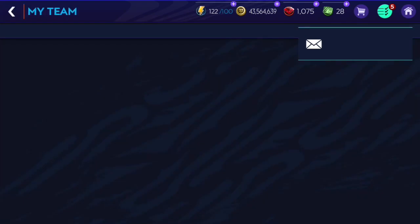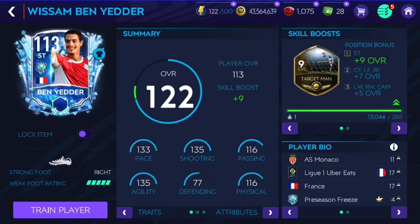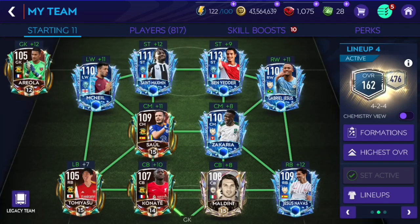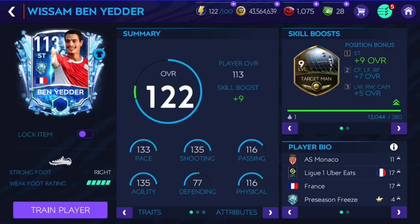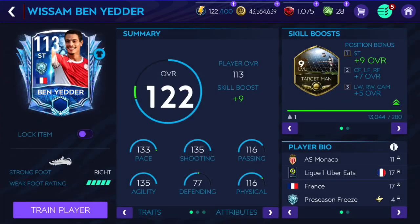His dribbling is very underwhelming, on the ball he is underwhelming as well - he's got shooting, that's all. His shooting is crazy good and sometimes his turns are pretty slick to get past defenders, but other than shooting I think he's pretty underwhelming. He gets pushed off the ball pretty easily and doesn't feel too fast for a striker. I like St. Maximin more to be honest, and St. Maximin is only like 1.5 million coins. So I wouldn't say Ben Yadir is that great - I'd definitely say you should get St. Maximin instead. Make sure to like and subscribe, take care, goodbye!